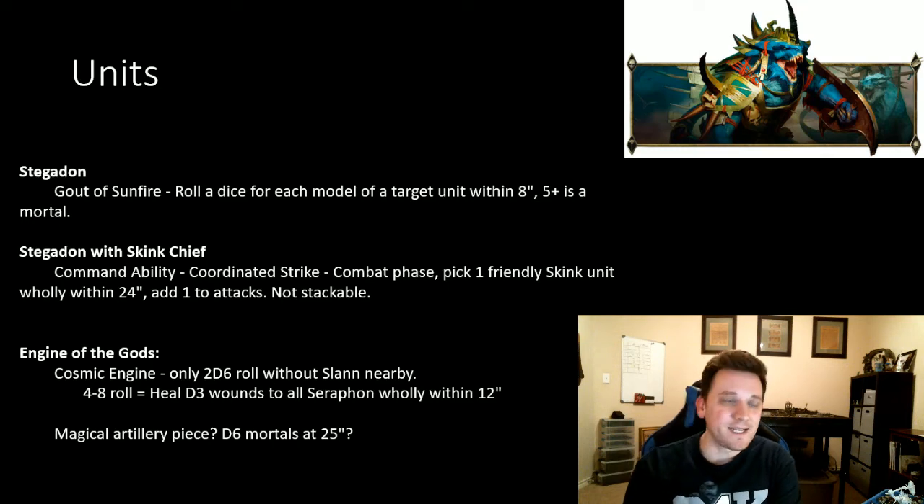The Stegadon with Skink Chief is a Stegadon hero. The command ability Coordinated Strike: in the combat phase, pick one friendly Skink unit wholly within 24 inches and add one to attacks — not stackable. The 24-inch range is really long, so in my mind if I'm charging with Ripperdactyls, I can add one to their attacks. Or if I'm running a bunch of Stegadons, keep this guy nearby and you'll get extra jaw attacks stacking. This sounds like a pretty good command ability.